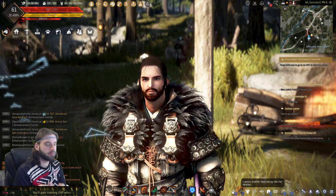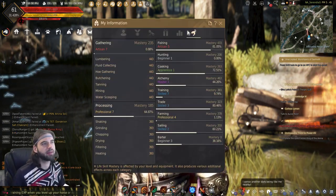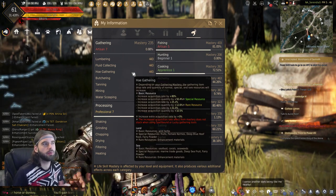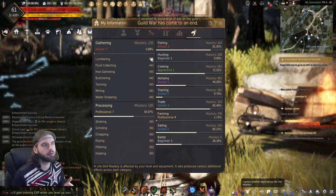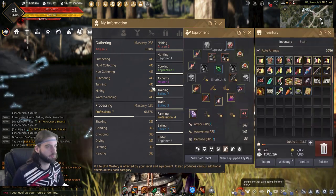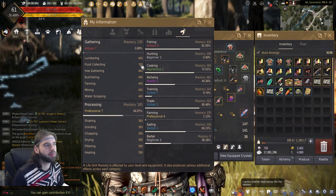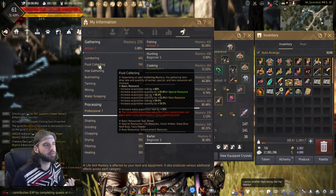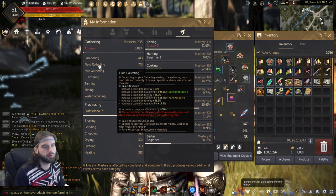You've heard me mention gathering mastery a few times — let's take a look at that now. If you press the P key on the keyboard and navigate to the life skill tab, under the gathering tab you will see a mastery number that coincides with your current level of gathering. Then you'll see all the different types of things you can gather with a separate gathering mastery that's based on the gear you have equipped. For example, if I put on my fluid collector, it took my gathering mastery from 443 to 743 for fluid collecting. But what is this gathering mastery number?